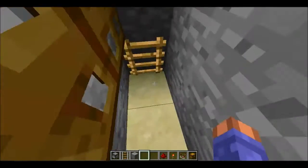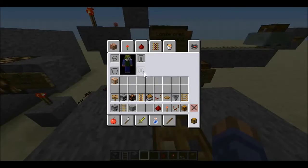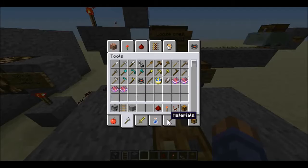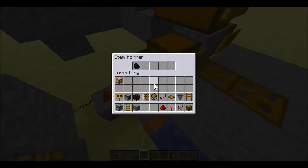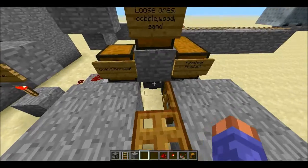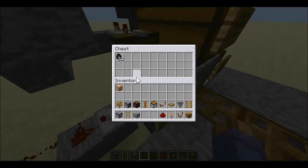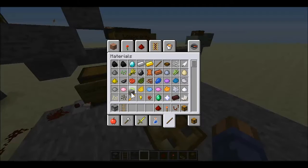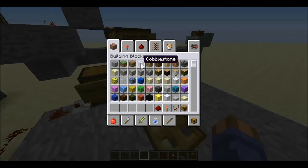I also put trapdoors in the ladders here so you can look down here if you need to, or do maintenance. Let's get some coal. Right there — or you can put charcoal in it, it doesn't matter. When you put that in there it goes through here, which goes through here, which puts it in here. And then when that gets to a certain amount it will light this up and tell us that we don't need any more.